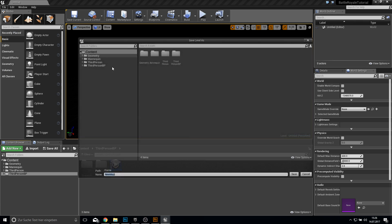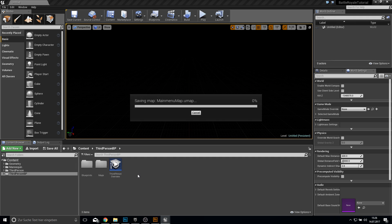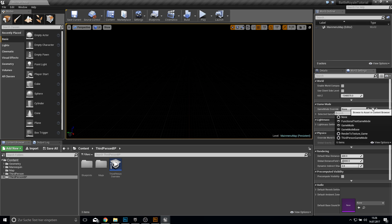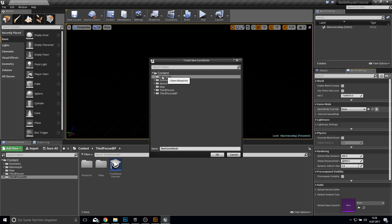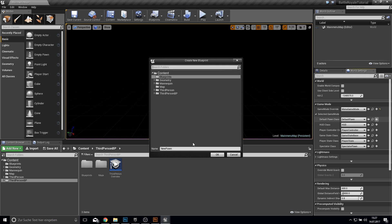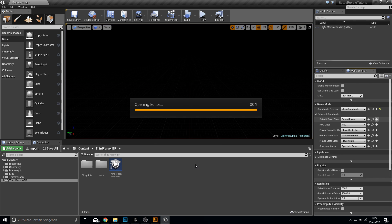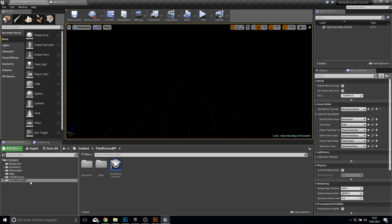Let's save the current level as a new folder called Map, and this one will be our main menu map. We will create a new game mode in our blueprint folder called Menu Game Mode. Then we can create a new pawn which will be our Menu Pawn.